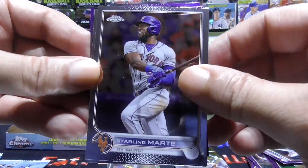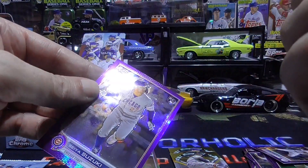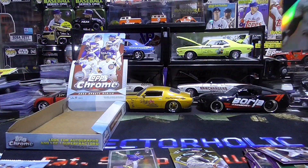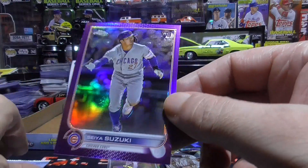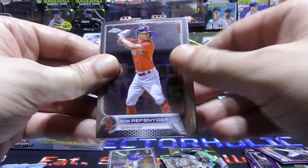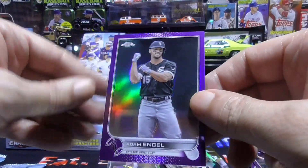Starling Marte, Diego Castillo rookie, a nice Generation Now Francisco Tatis — this looks like it's black or something but it's not numbered, pretty cool — and a Seiya Suzuki rookie purple card. Rob Refschnider, Eduardo Rodriguez, Josh Lowe rookie, and the Adam Engel purple.